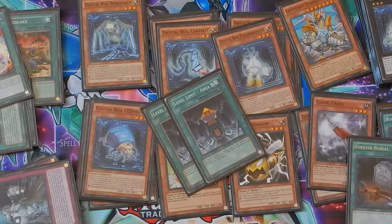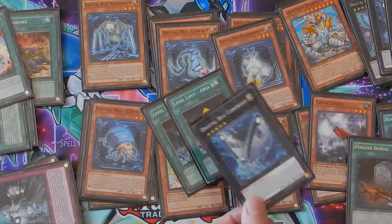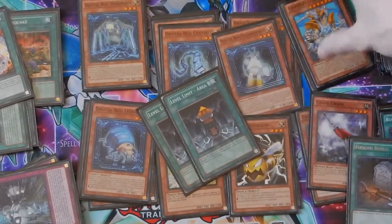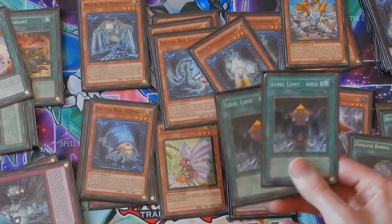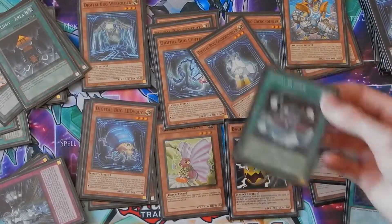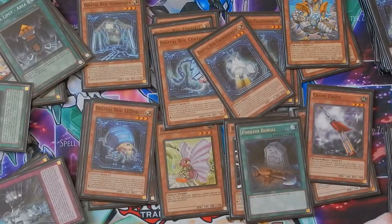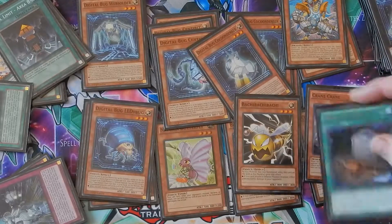The cool thing about Level Limit Area B is a card like Core Badge sometimes needs a card to go to defense to put another material on it to upgrade into Rhino Bus. You can activate Level Limit Area B, then special summon something, and those monsters automatically go to defense, activating Core Badge's effect. Core Badge can also shuffle defense-position monsters back into the deck, which is insane. Spirit Burner can put an opponent's card in defense position too, then Core Badge shuffles it back into their deck — a super good combo. Foolish Burial will most likely target Web Soldier so you can Cocoon Denser or Crane Crane it back.